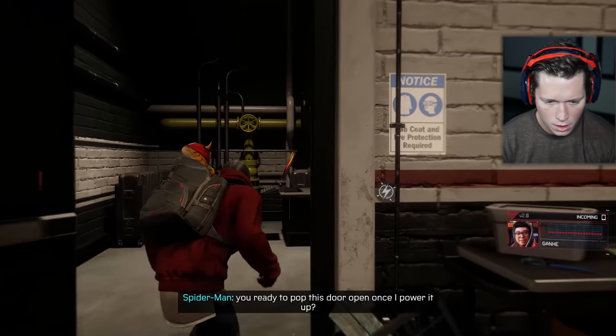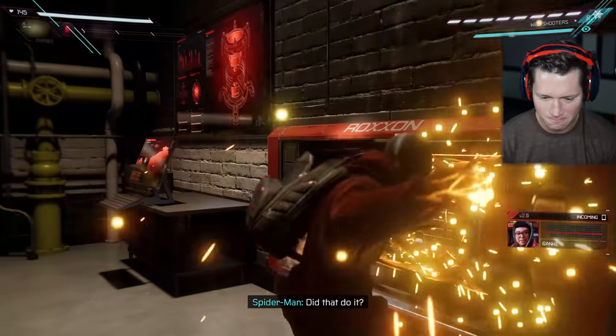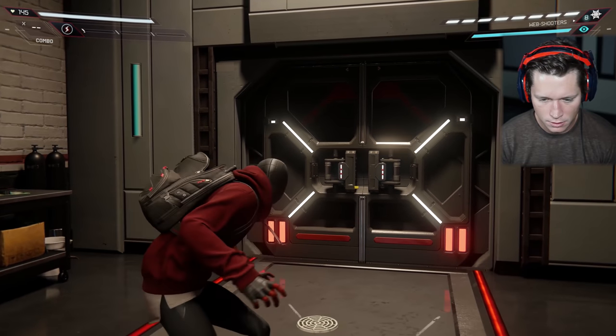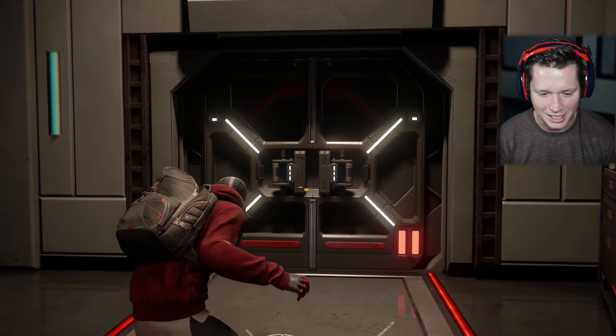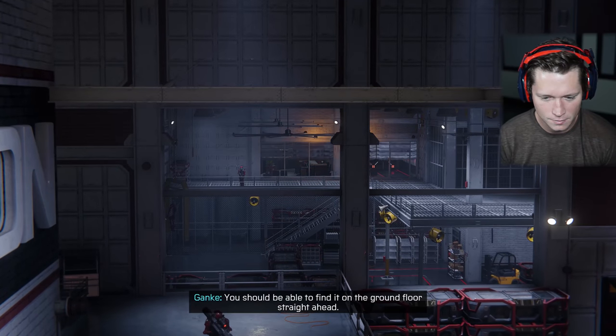Genki, you ready to pop this door open once I power it up? Ready and waiting. Did that do it? Yep, got it unlocked. Dude, this is so sick. There's a new form reactor powering this place - just gotta drain it. You should be able to find it on the ground floor, straight ahead.